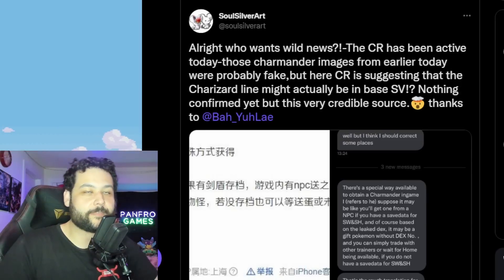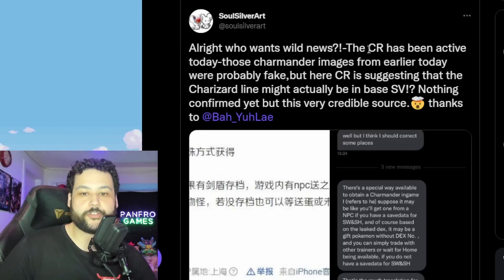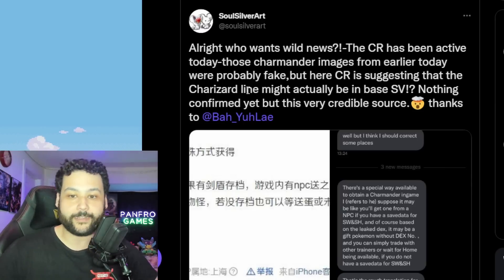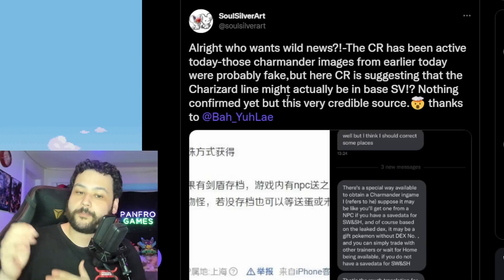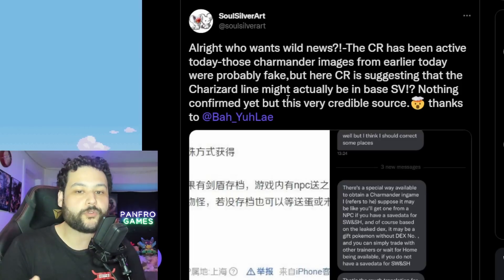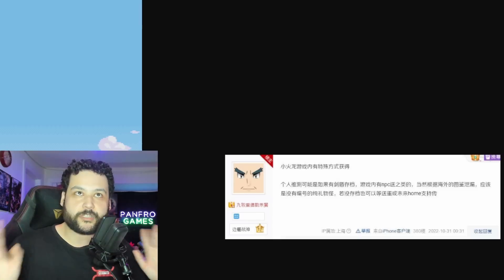However, just because the image was fake doesn't mean the information is necessarily false. SoulSilverArt noted that the Chinese Riddler has been active, and while those Charmander images were probably fake, the Chinese Riddler is suggesting that the Charizard line might actually be in base Scarlet and Violet. Nothing confirmed yet, but this is a very credible source.